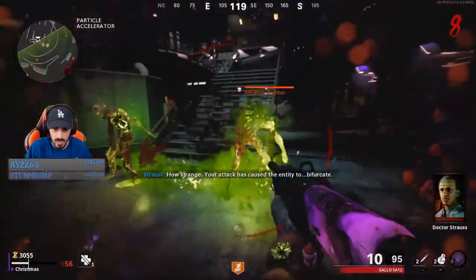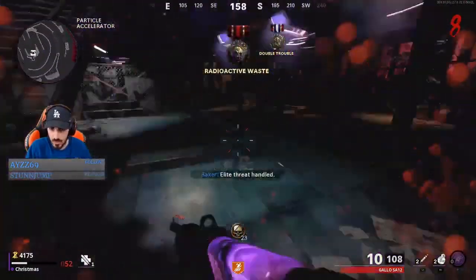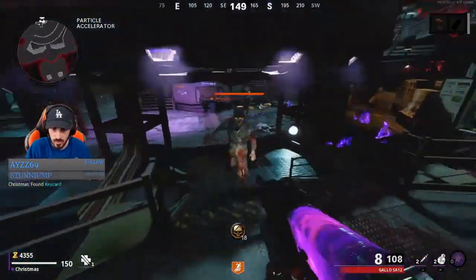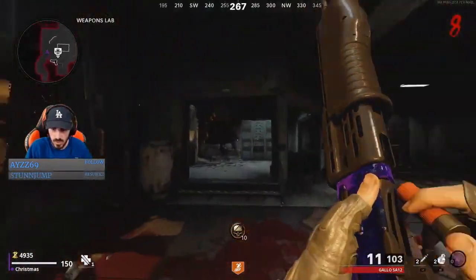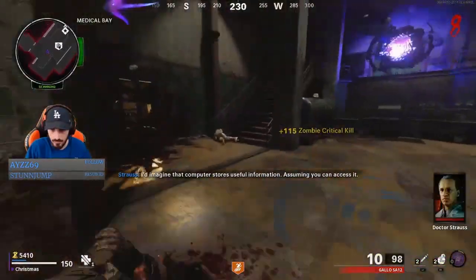Once you're done with that, pick up the last part right next to that little teleport hole. You can build the ether scope on that table right next to where the Megaton spawns. Make sure you have it built. Then there's going to be a Megaton that spawns in on the immediate round after - he's going to drop a card. Pick that card up and take it over to the sensor in the room we're walking into right now. There's going to be a panel on the door - swipe it open to get the sensor.